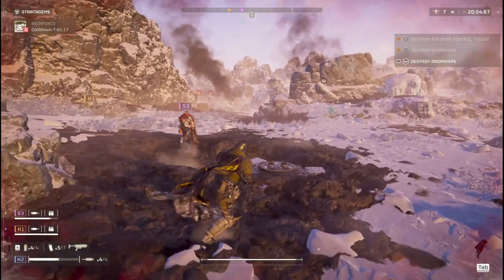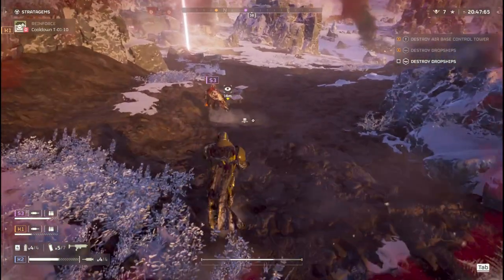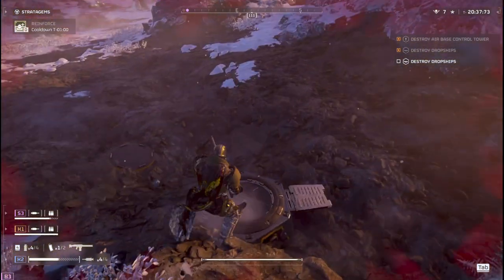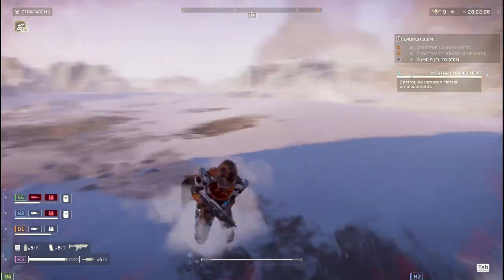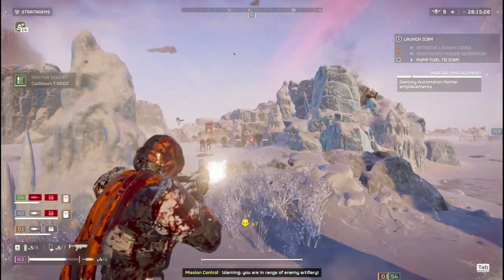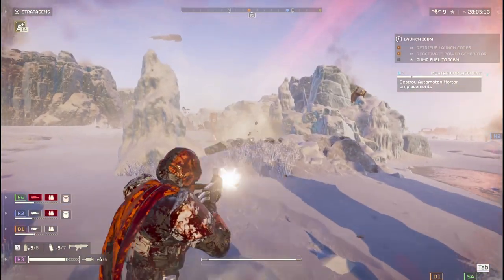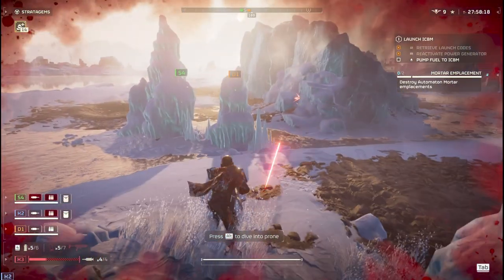This next tip is also for PC players. I've had this game crash more than any other game I've ever played, and part of the reason is that Helldivers 2 is an absolute hog when it comes to CPU usage. Out of the box, Helldivers 2 was taking up about 80% of my CPU — and I've got a 10th gen CPU that handles all other games just fine. After going into settings and turning everything down just a little bit, you don't really notice any visual difference, but your game doesn't crash as often. Definitely recommend that if the game keeps booting you out.